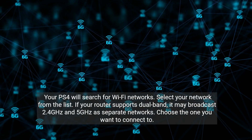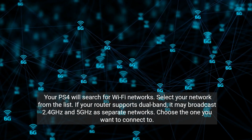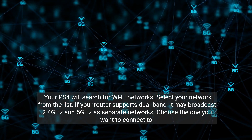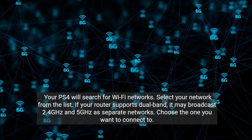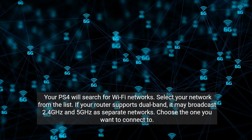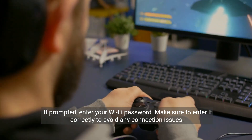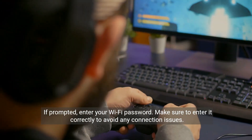Your PS4 will search for Wi-Fi networks. Select your network from the list. If your router supports dual band, it may broadcast 2.4 GHz and 5 GHz as separate networks — choose the one you want to connect to. If prompted, enter your Wi-Fi password, making sure to enter it correctly to avoid any connection issues.